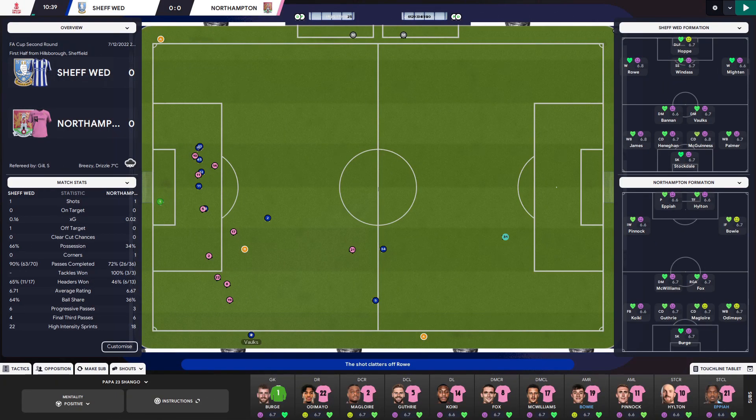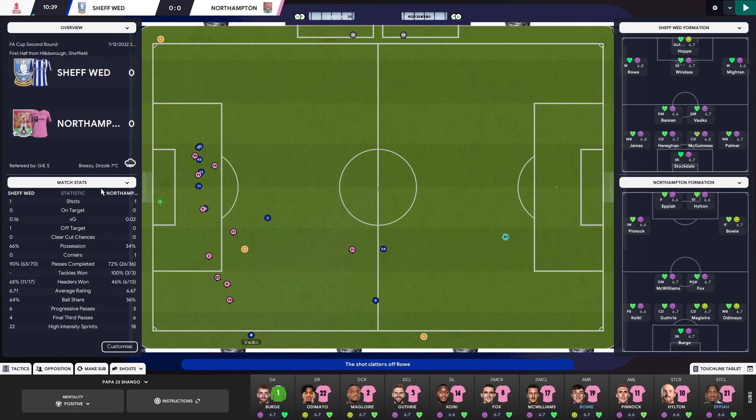Even with highlights on, if you choose to have the panels on, you can see you have the stats down one side and your formations down the other. You can change these to wherever you want as well — how nice is that? Down here you can see how the progressive passes are going and the final third passes, showing you everything going on while the match is in progress.